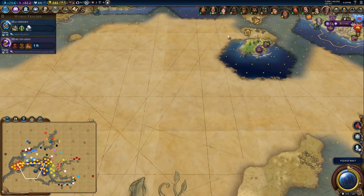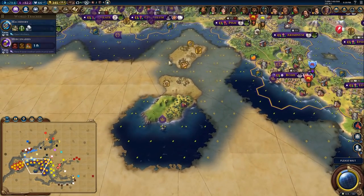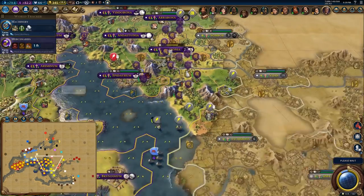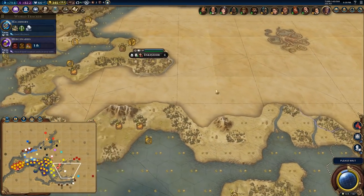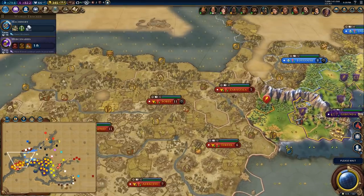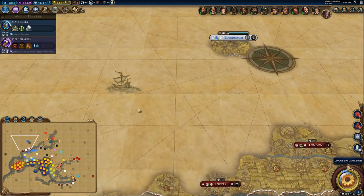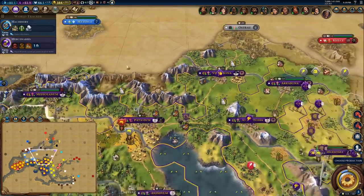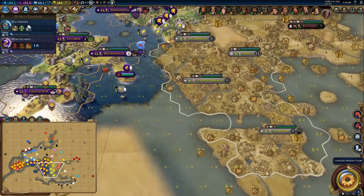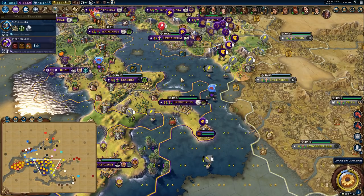So I think my next priority in the next episode is going to be settling the African coast. I'm going to start looking up a map of the Roman Empire so that we can properly recreate it. I know we need to get over to here-ish — we need to capture Africa, we need to capture Spain, we need to capture France and a decent chunk of Germany, we also need to capture the English portion of the UK, we need to capture Greece, and eventually we need to get down here.